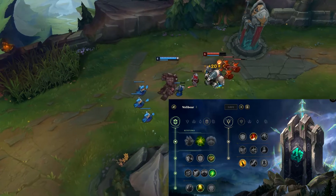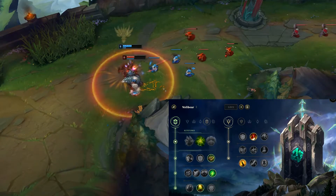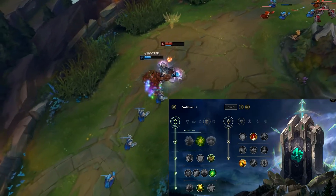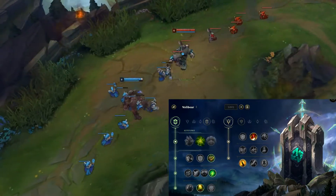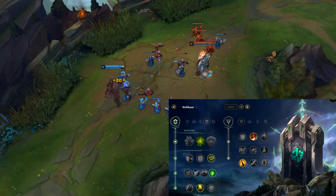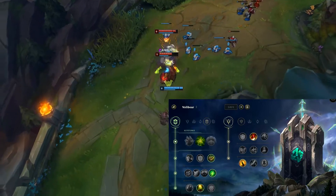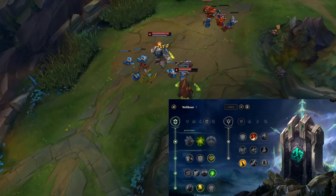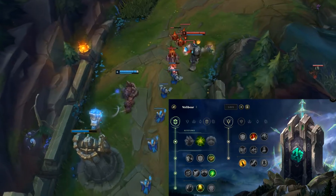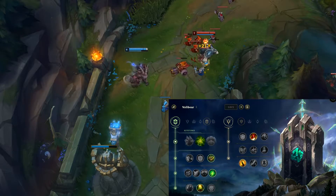On the second row you grab Bone Plating because this rune is super strong — it was introduced in patch 8.4 and is a really strong rune, so use it on most tank champions or even bruisers. On the third row we go into Second Wind most of the time; it works really well with Volibear's kit because you want to get to low HP sometimes to proc your passive, and Second Wind is stronger the more health you're missing, so it works out really well. If you're against a matchup where you're really afraid of the all-in, you can grab Mirror Shell or Iron Skin for the armor or MR, but I would most of the time recommend Second Wind. On the last row we take Revitalize because it increases our passive healing and it's super strong. If you're facing a Maokai or Malphite you could also go Overgrowth to stack some extra max HP, but overall Revitalize is the better choice.